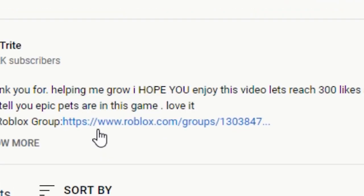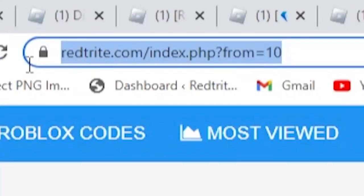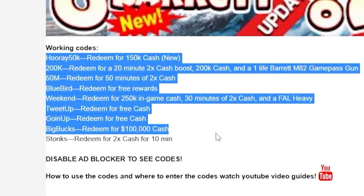So, how you can enter any codes in this game — go over here to the Twitter board, press on the Twitter board and here you can enter them. But if you're looking at an empty reference level, I've got my app that I created just for you guys, so that you guys can get those codes faster, much more efficiently and much more simply.